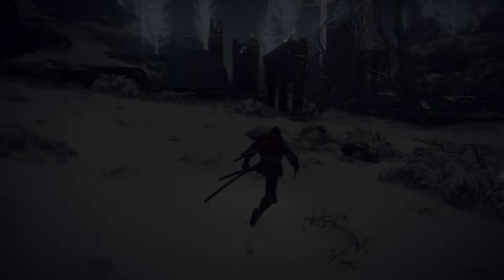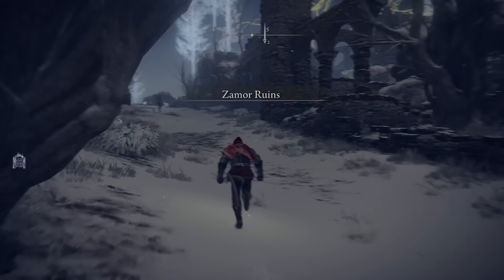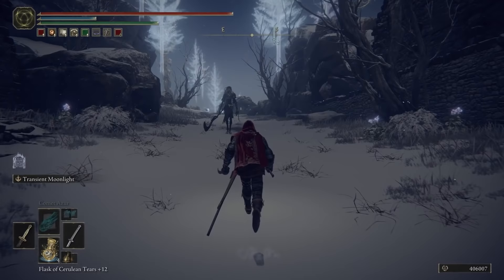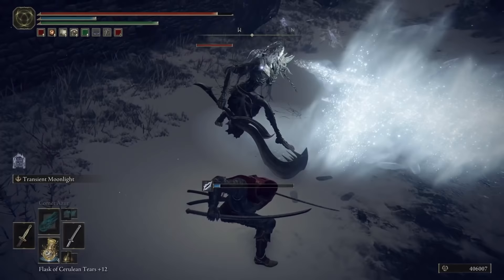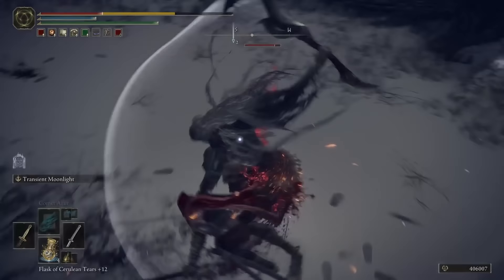The Knights of Zamor are an enigmatic set of enemies that we encounter in very specific areas of the Lands Between. We find the majority of the knights we can face in the Zamor ruins in the mountaintop of giants, while the ancient heroes of Zamor can be found within heroes' graves in the mountains and the Altus Plateau. So who are these knights? What is their purpose? And why are some of their people hailed as heroes and given extravagant burial grounds in the Lands Between? Let's find out.